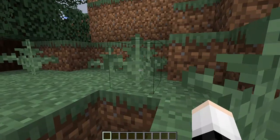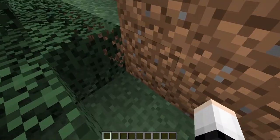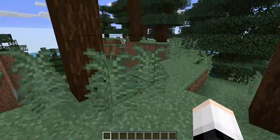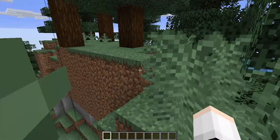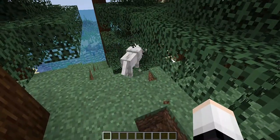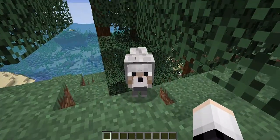Hey guys, it's me Alex. Today I'll be showing you how you could get any enchantment at any level on any item. It doesn't need to be sharpness - it could be any enchantment, any level, any item. You could literally get a sharpness 1000 dirt.